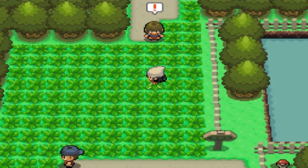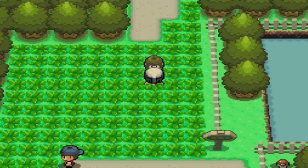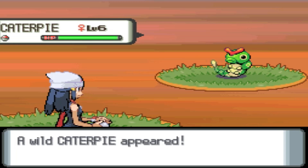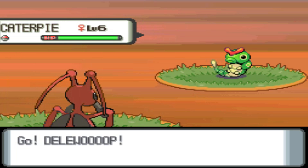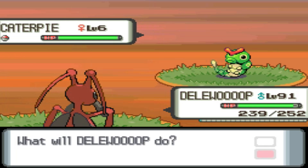We're just going to go in the grass here and go for it. And there we go, we have found Caterpie. It took a few encounters because it is an 8% encounter rate, so you won't find it on the first encounter, obviously.